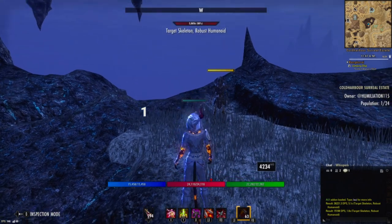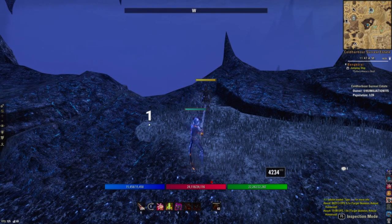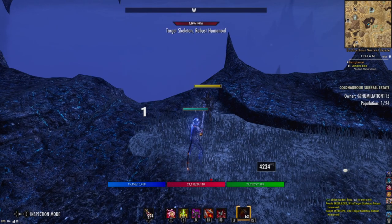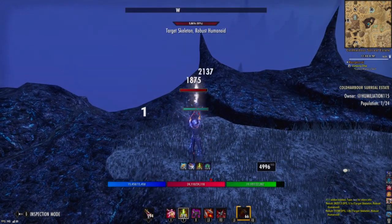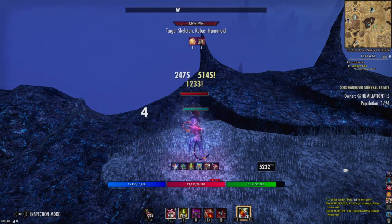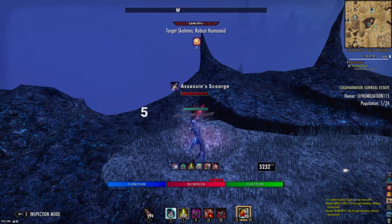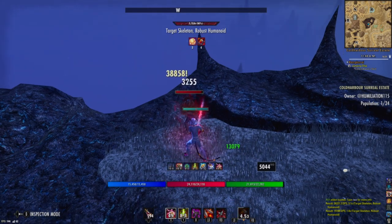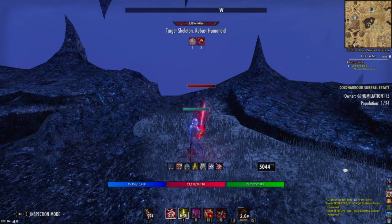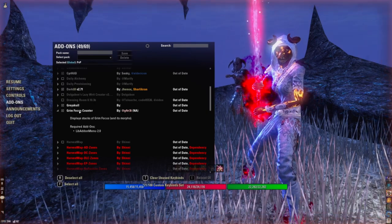The main add-on that I like the most is the Grim Focus Counter. It's this thing that has the number one on it and it's specifically used for Nightblades. Counting your stacks of Grim Focus can be very annoying — this makes it very easy where you already know how many stacks you have, and it really helps you line up a lot of burst potential with your end cap and your spec bow. This is probably the one I can't live without, and it is called Grim Focus Counter.